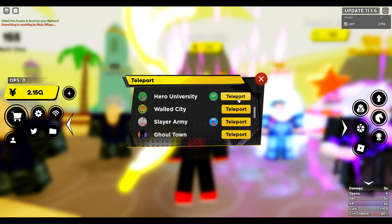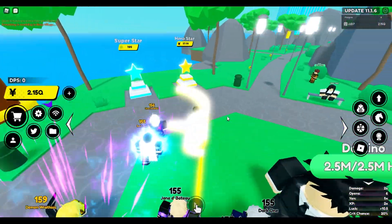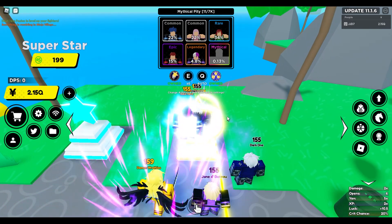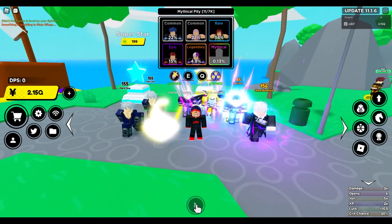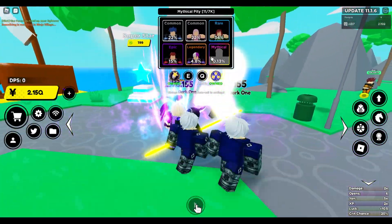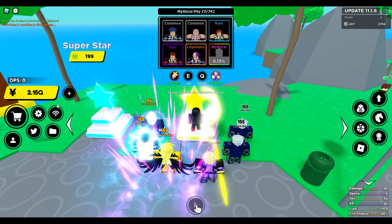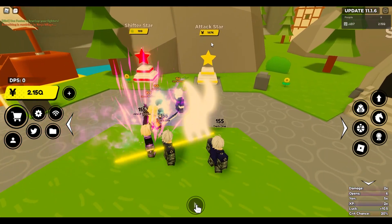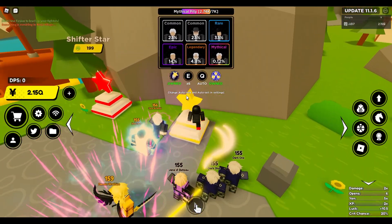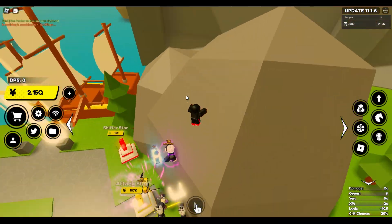Now let's make our way to Hero University, the fifth world, and now we get into the billions. This one is gonna cost you about 1 billion yen — this star is 37k. Let's make our way to the sixth world which is 5 billion. This star costs 187k so it's gonna set you back around 5 billion yen to get the secret here. It's about five times more than the last one.